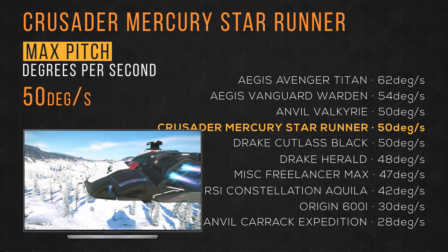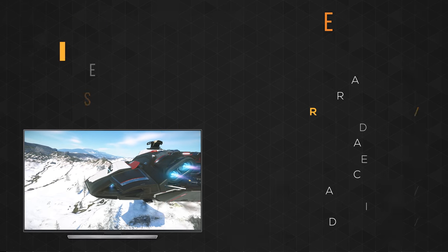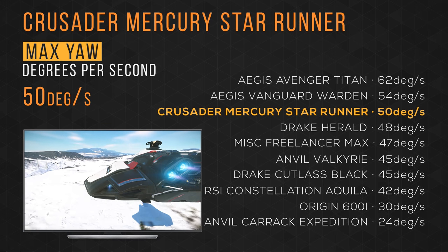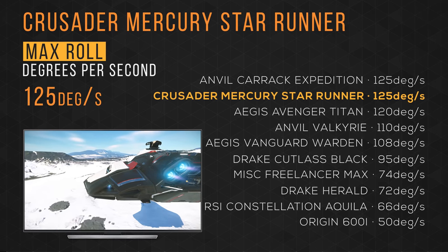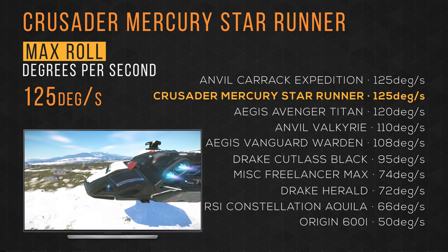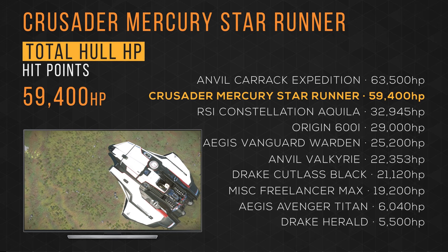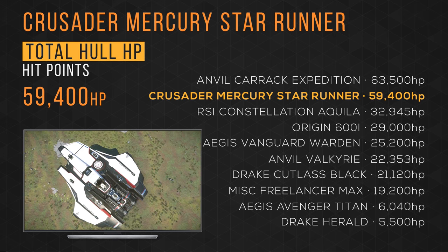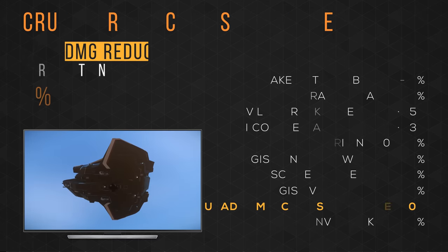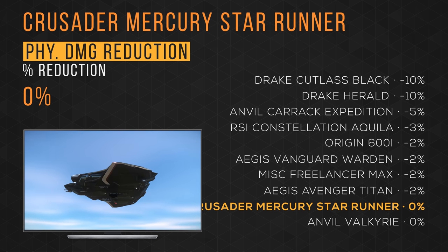It has a maximum pitch rate of 50 degrees per second, tying in 3rd place. It has a maximum yaw rate of 50 degrees as well, taking 3rd place. It has a maximum roll rate of 125 degrees per second, tying in 1st place. It has a hull HP of 59,400, taking 2nd place — considering the Carrack is twice the length, this is insane.